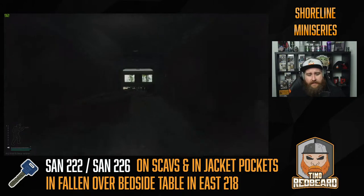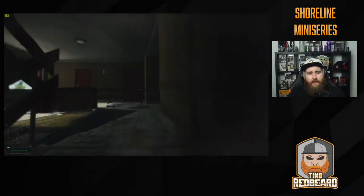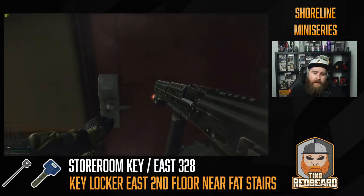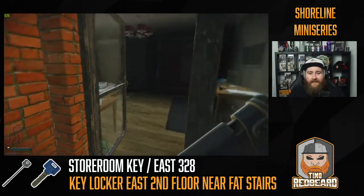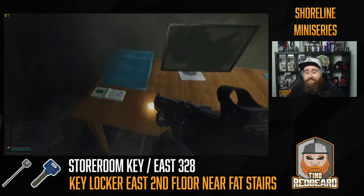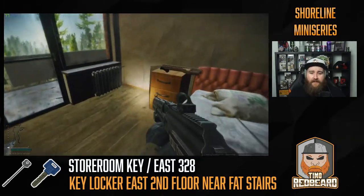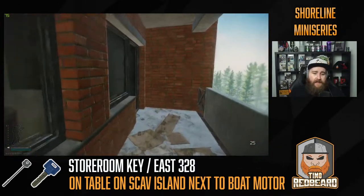We won't go to 205 just yet — we're going to go up to third floor first and go into room 328. If you're feeling spicy and want to go for a red keycard, you'll also want to check 328. There's a Tetris right there, a duffel bag, and loose loot here that can include magazines and other valuable items.